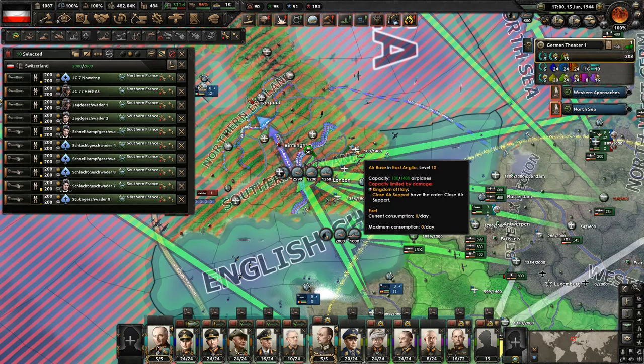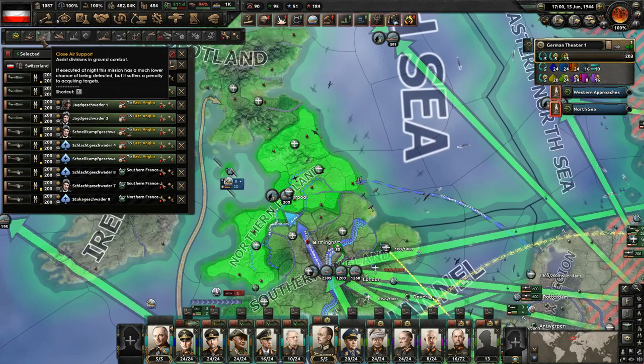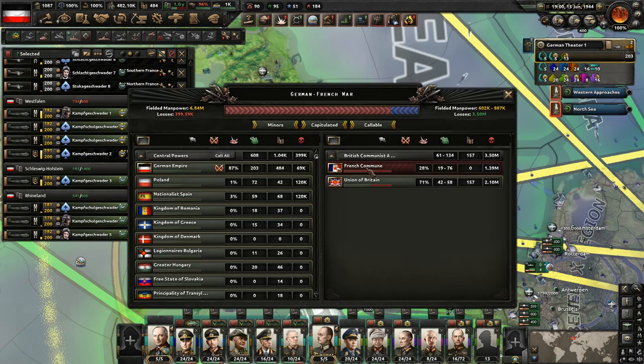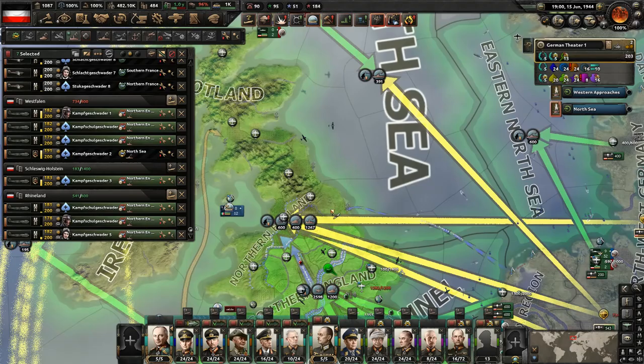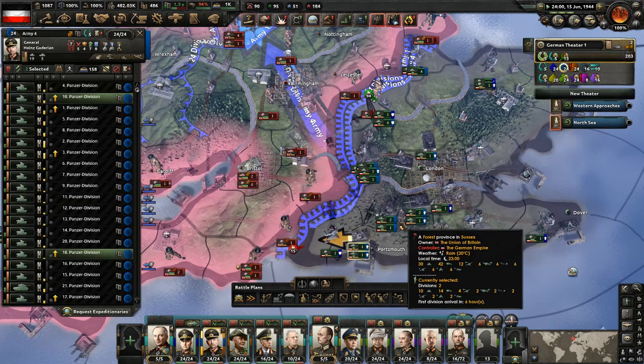For right now we can just leave all that close air support and take close air support from other locations and bring them on over here — maybe like three and three. Bring them over to northern England. We don't really need to do the strategic bombing anymore either. I feel like we probably have full war score from that — we've been doing this for a while now. We could be getting more points though, so we're going to switch them over to this zone to continue to bomb and get that war participation.